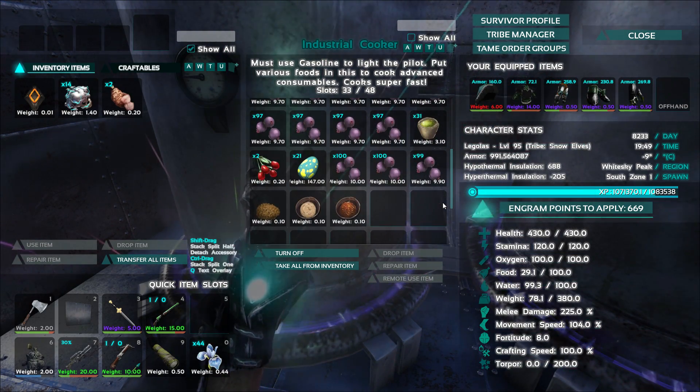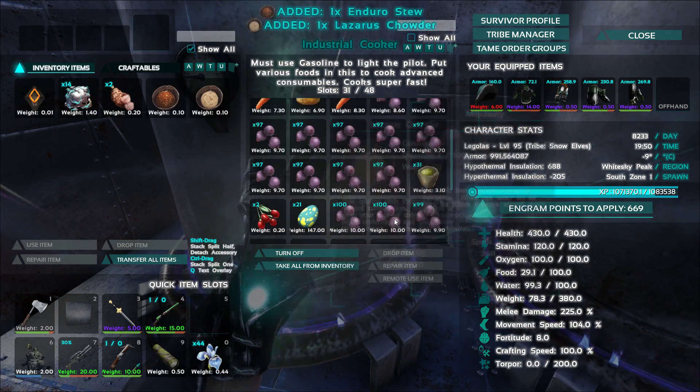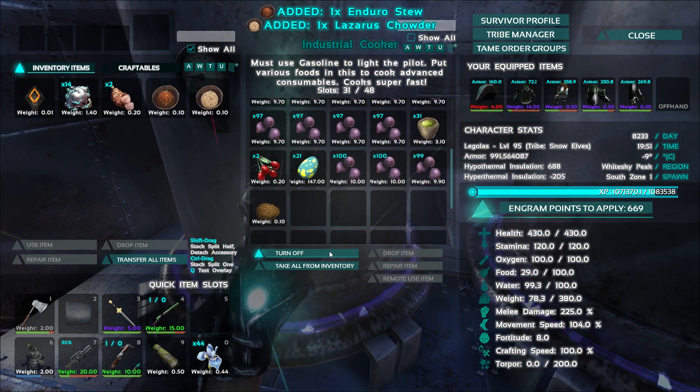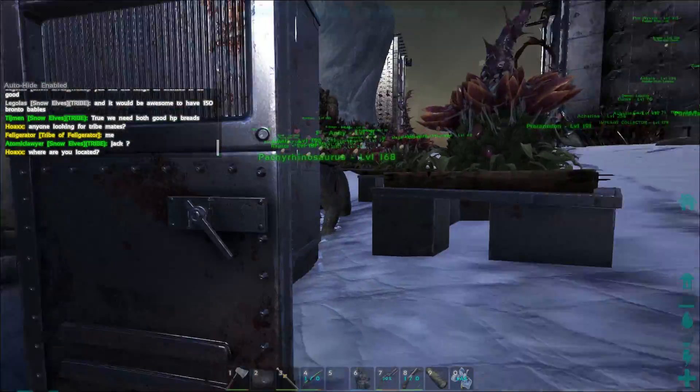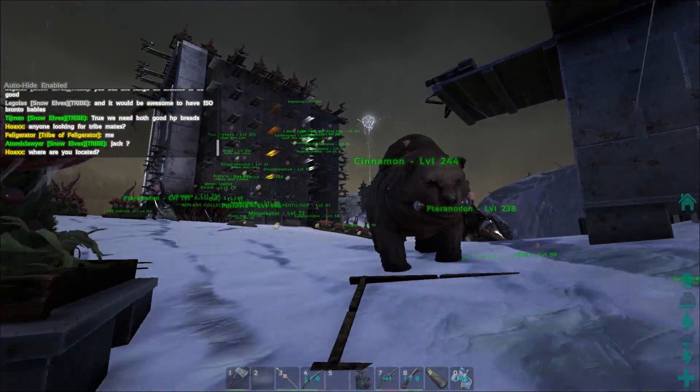I was gonna make up like 20 kibble - oh no, oh crap. I had all that cooked meat in there and it just used it to make stews. I was gonna make a bunch of the kibble so that we had it prepped, but that's all right, we only needed one anyway and we got one.